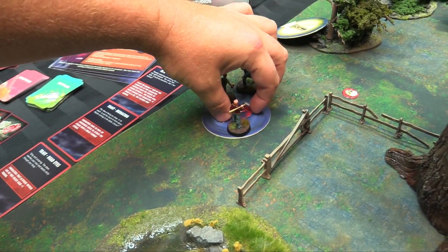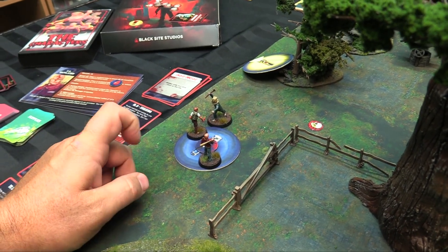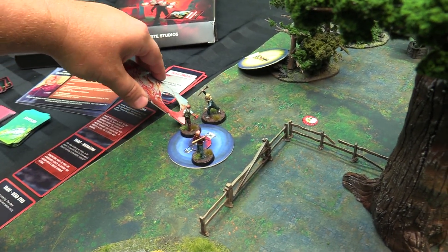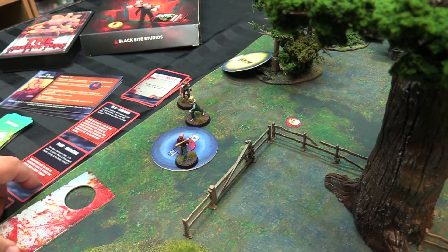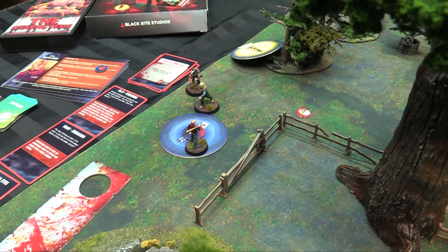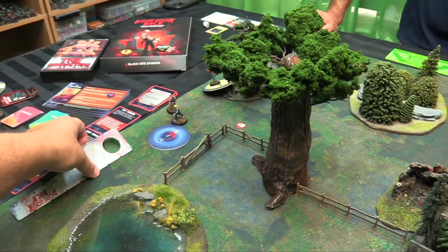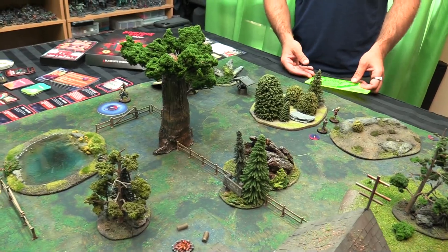There are pieces of Pat splattered around here. Seth has one action left — Max is going to gain a terror and move to fright 5, which is minus two to tests, but he just walks eight back into the light. Seth may have to take one for the team later on. Everyone else should start heading towards the table edge.